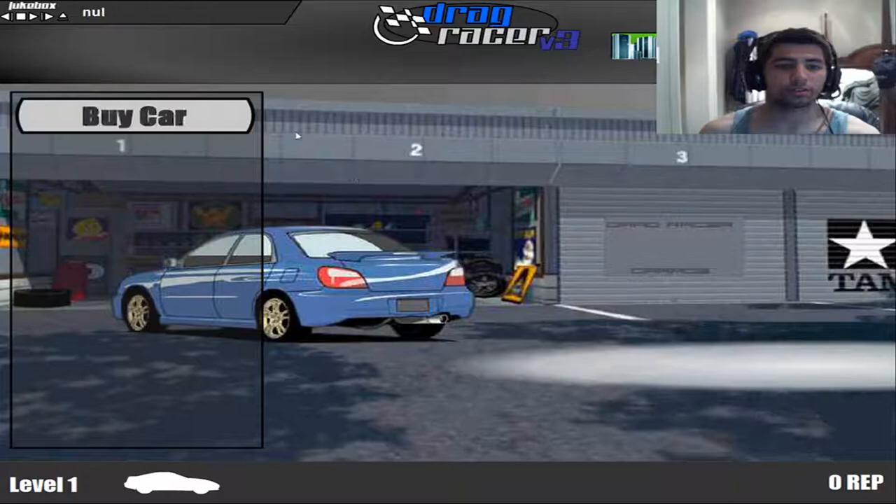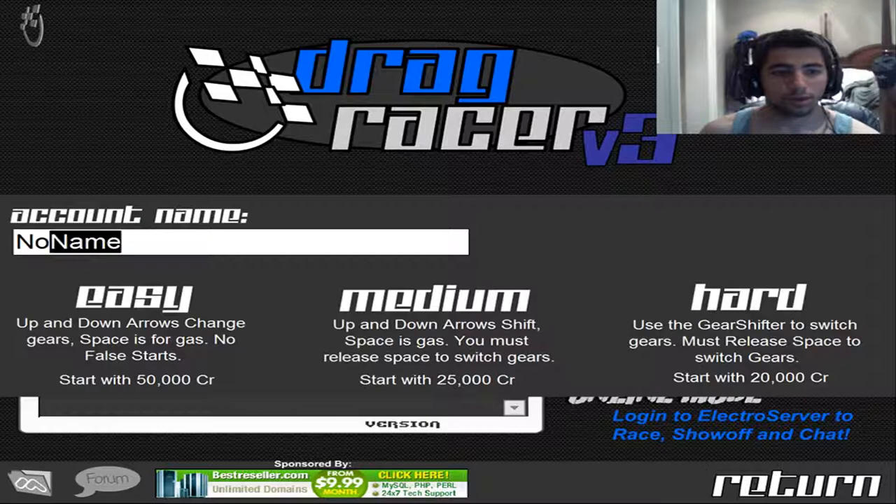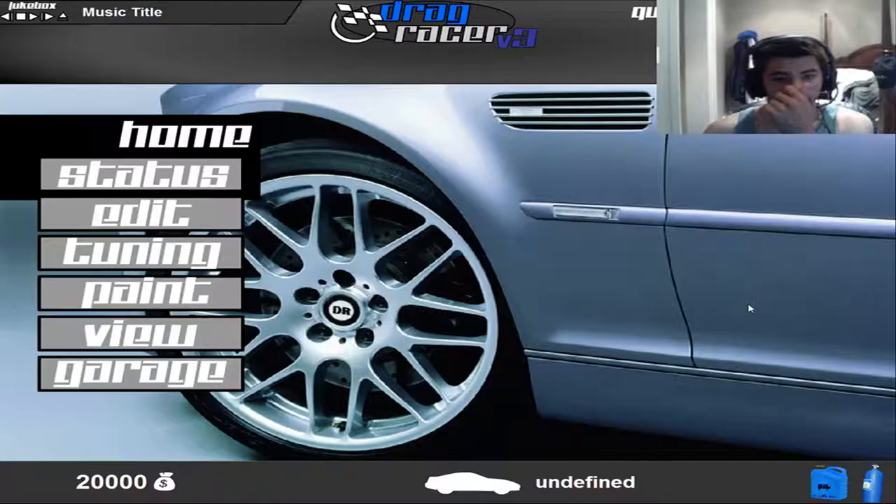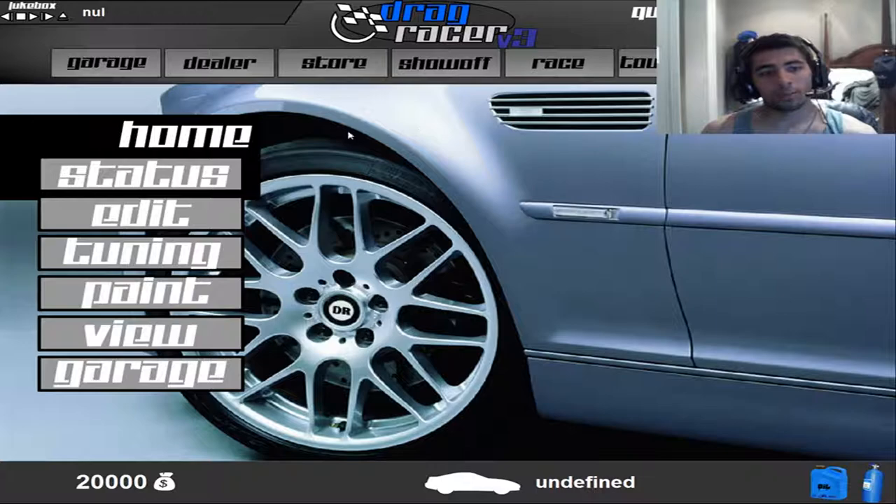Welcome to another video series where today we are playing Drag Racer V3. I will be playing on the hard version, which means you have to use the gear shifter to switch gears. You must release the spacebar to switch gears, which is basically like using a clutch.